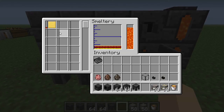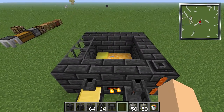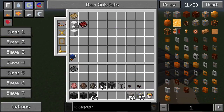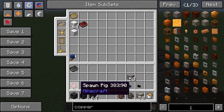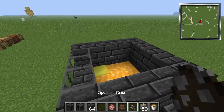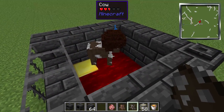You can also put tools in here that are undamaged. If you have gold swords, you can put them in and get ingots back out, but they have to be undamaged. Now ores are not the only thing you can put in here — this is going to get a little weird. You can also smelt villagers and mobs.